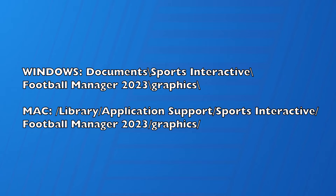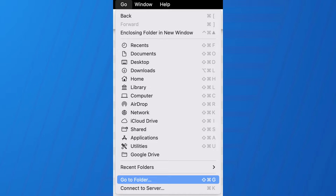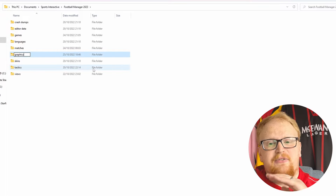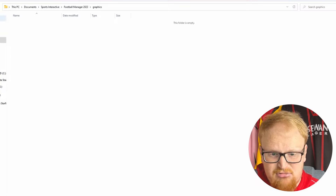Whatever face pack you've got, the process is basically the same. If you're on Windows or Mac there'll be a slightly different location you need to go to — they're on screen now. On Mac, open a new window, hit Go > Go to Folder, and paste in the location. It might be slightly different if you're on Game Pass or Epic, but go to the website for full detailed instructions for every platform. Basically you need to find your Football Manager 2023 folder — the path is Sports Interactive > Football Manager 2023 > graphics, and it needs to be lowercase.